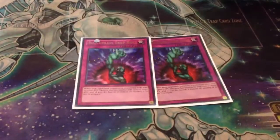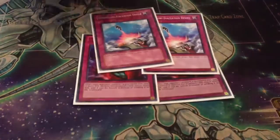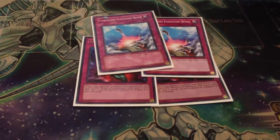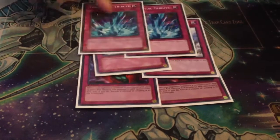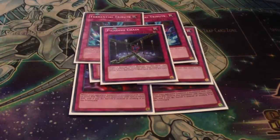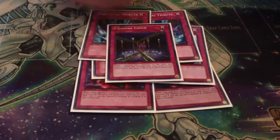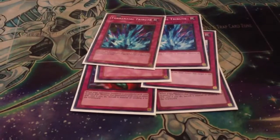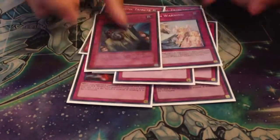Traps: two Bombless — they're really good. Two Compulse to bounce their stuff; with Pleiades, you can also bounce stuff from the extra deck. Two Torrential to stop their plays. One Fiendish. Pleiades — the bouncer, rank 5. You can bounce this back to your hand and reuse it. And the Solem duo.